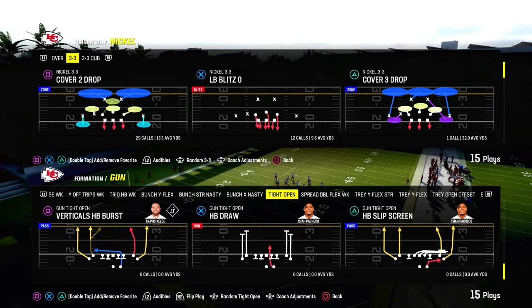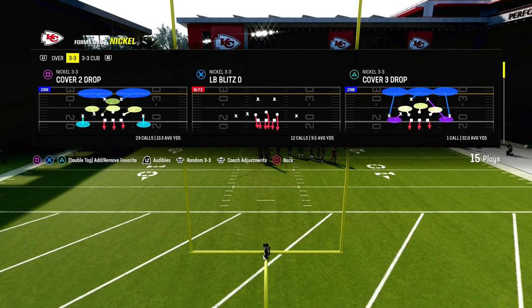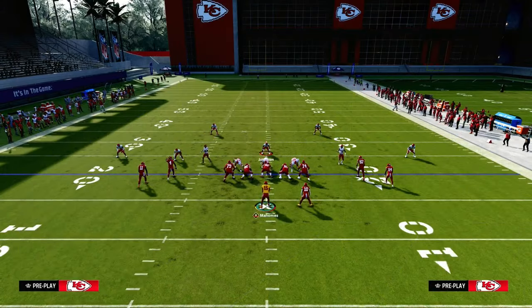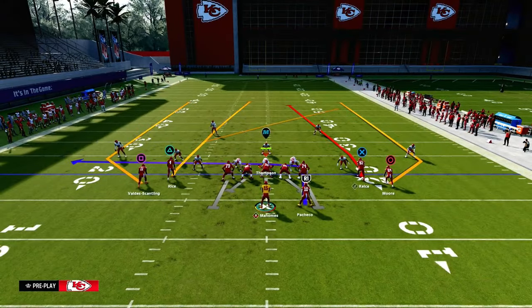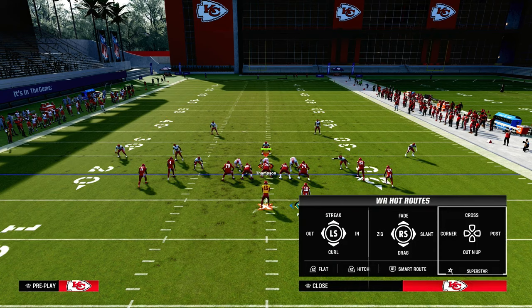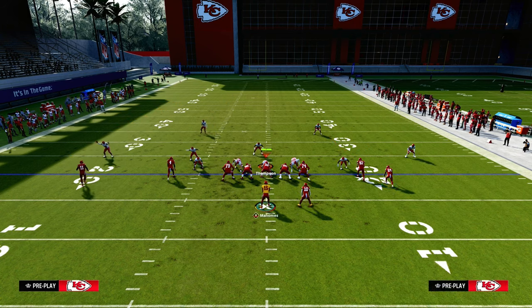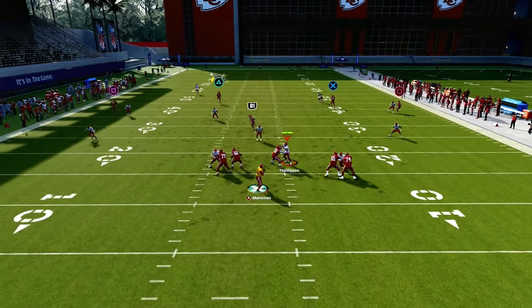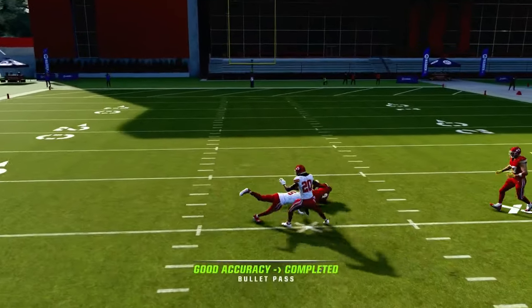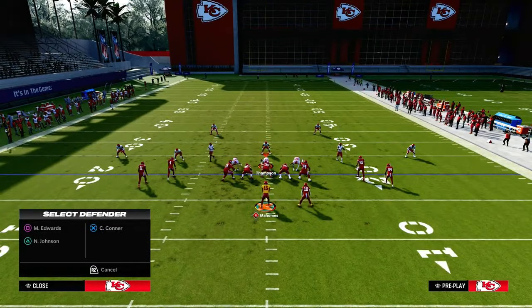The next setup is the play Verticals Halfback Burst — this is your default pass audible. It's really effective for those double Mabel coverages because a lot of people are going to try to stay in some type of Cover 2. The only thing we do to set this up is streak this slot receiver and then motion the outside receiver out. Typically if you have a running back apprentice, you can put him on a Texas route over the middle, or just leave him on the block and release route. The streak is going to get up the seam and potentially create a big play against Cover 2.